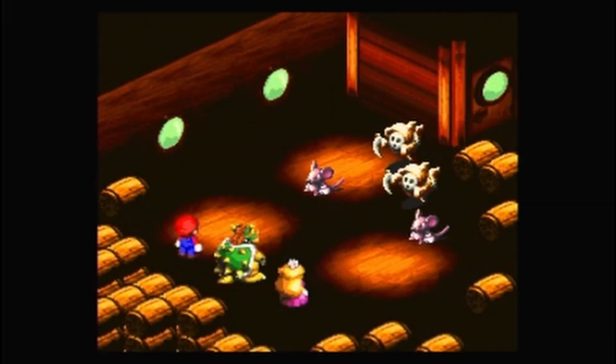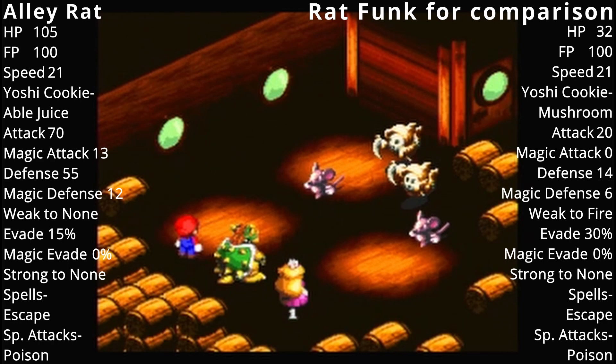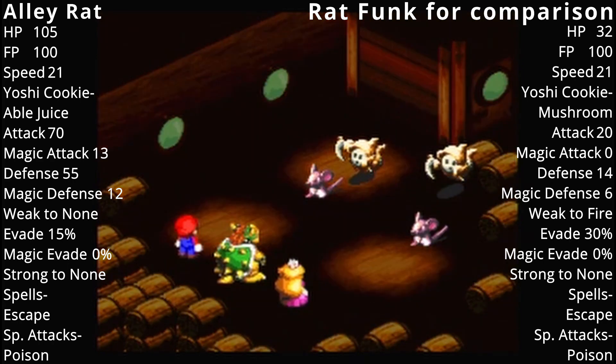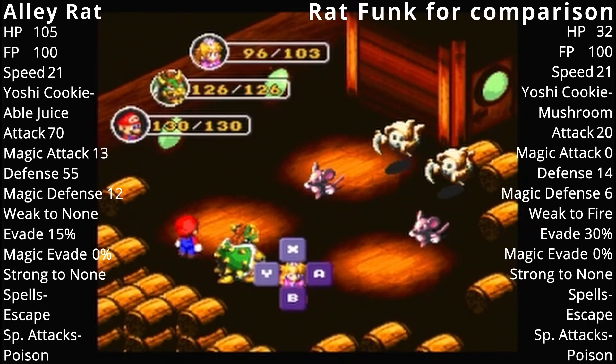I'm gonna fight these because they are new! Unlike their predecessor the rat funk, these are called alley rats. Their Psychopath says, "Don't pity me, Mario!"